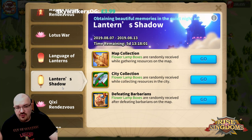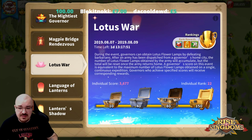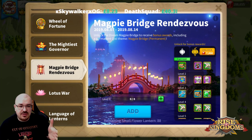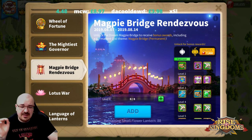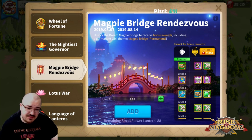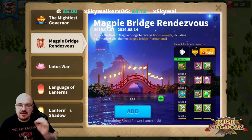Lantern Shadow - this is just going to show you from where you can collect the lantern shadow, which is going to help you progress through the event. Then there is the Lotus War, which you'll notice I'm around rank 22. I'm going to talk about that as well and explain how you can get a higher rank in the Lotus War. And then it's gonna be the Magpie Bridge Rendezvous, because these are the two main important parts of this particular event. I haven't done any levels on mine - I'm probably going to do it in one of the live streams.